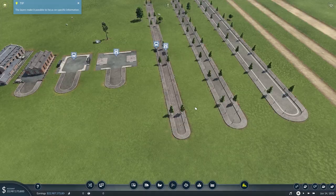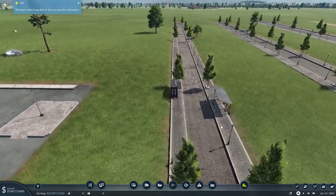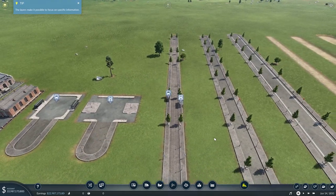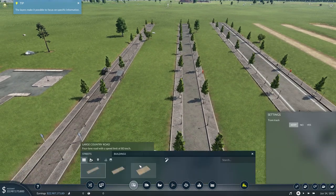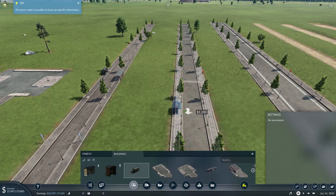The bus stop is placed for your passengers to pick up and get off, and the truck stop is for delivering and picking up goods. Now if I were to place a bus stop down here, and then place another bus stop up here, it gives you arrows showing which direction the bus stop is picking traffic up.